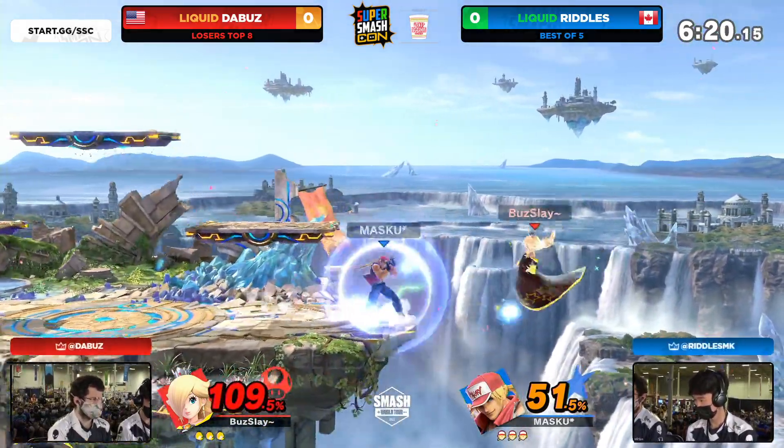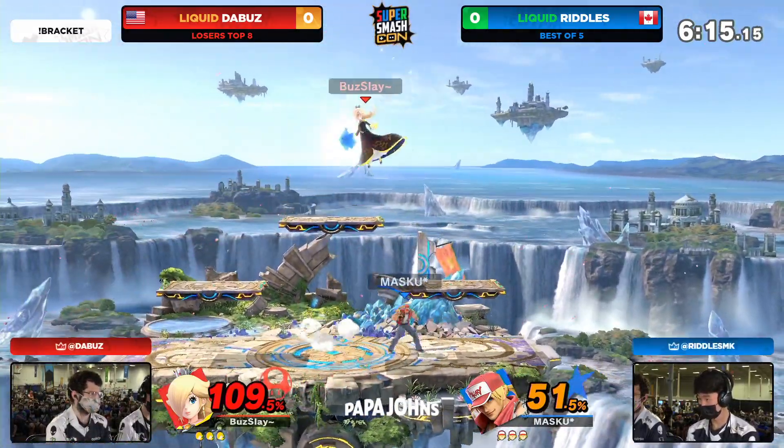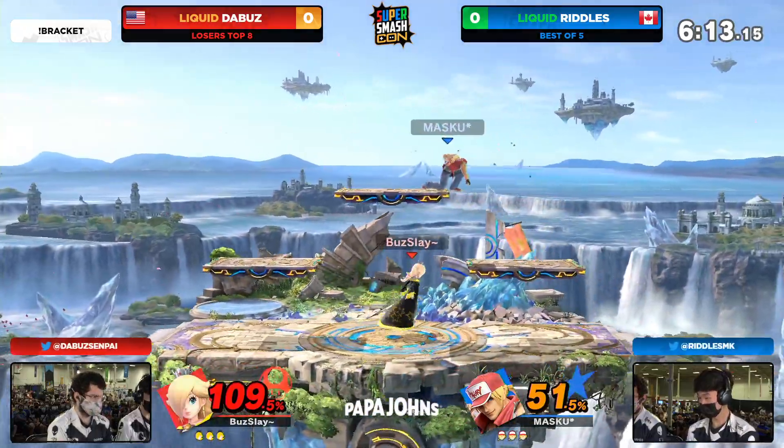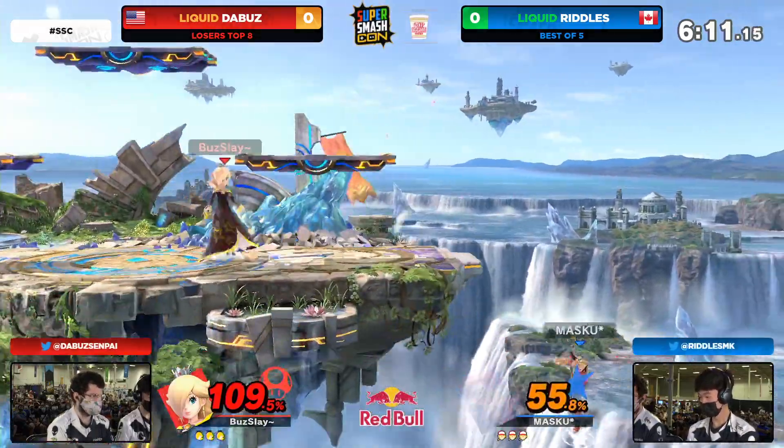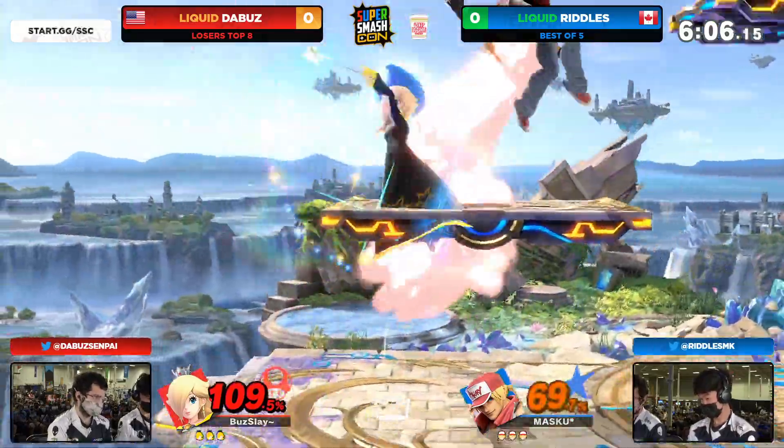Rosalina — so light and so scary. Amazing DI from the Buzz right there. He tries to go to ledge drop, tries to call out the jump from the ledge with the back air. Here's the forward air, trying to set up an off-stage situation. He's going for the ledge trap and the Buzz is commanding so much of this stage.